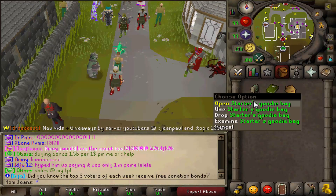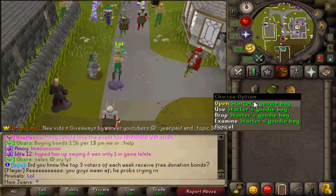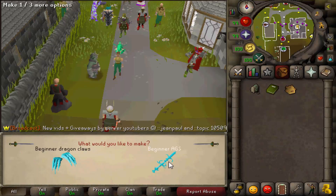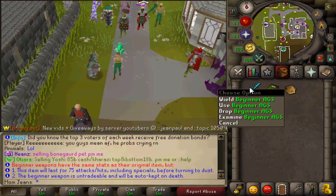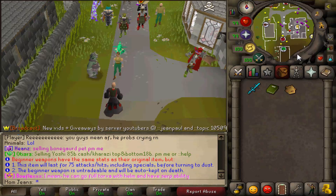Now real quick, this happens to be our very first day on this account. So we're gonna click our Starter's Guide Goody Bag and we're going to click the Beginner's AGS. Now if you've watched Tevin's video on creating one of these brand new accounts, he suggests you do the Dragon Claws. Now I happen to agree. However, in this particular case we're gonna try to make as much money as possible very, very early.